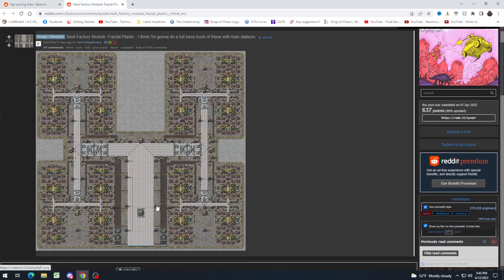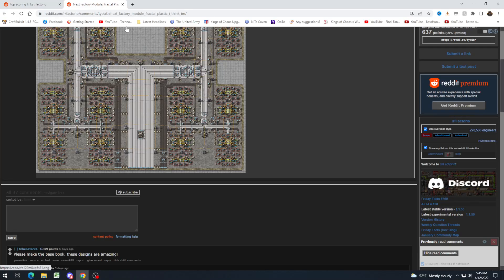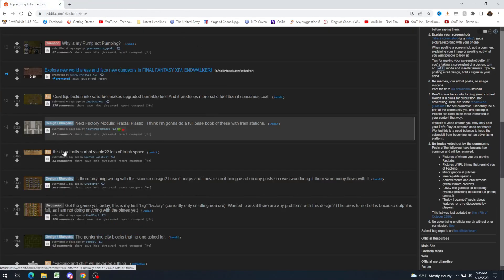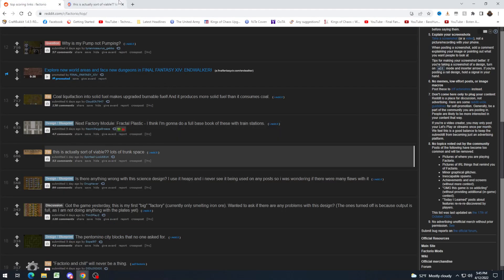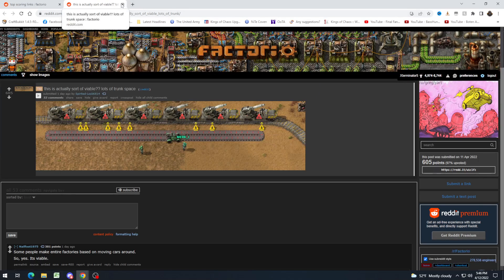Another factory module — plastic. Man, this is so good to look at. This is actually sort of viable. Lots of trunk space. So this person says some people make entire factories based on moving cars. Although I don't remember if inserters can grab from it when the car is moving. I know there are factories that have moving cars, but I don't know if they stop to be grabbed from or can be grabbed from while moving.